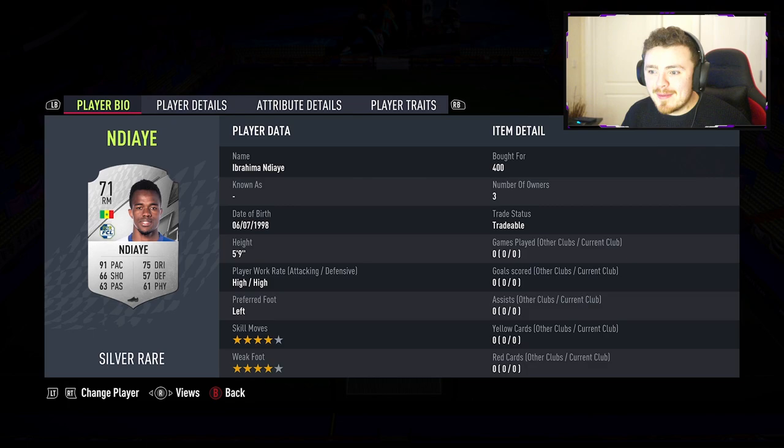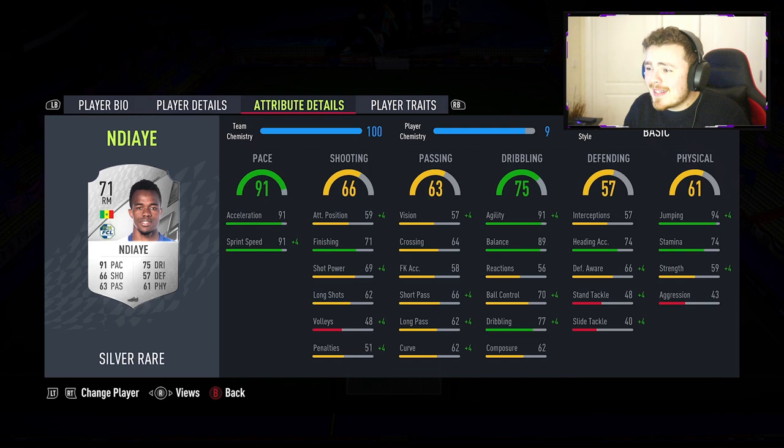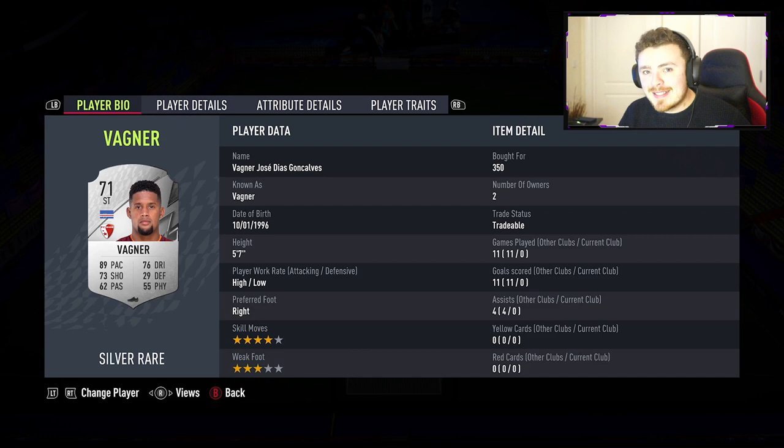On the other side of the front three we've got our boy Ibrahima — four star/four star, high/high, left foot, 5 foot 9, just 400 coins, incredibly cheap and a fantastic looking card. He's got pace coming out of his ears, amazing agility and balance, so he should feel super solid on the ball. Decent finishing and shot power — attacking positioning may let him down a little bit — but he can leap like a salmon and has a good bit of stamina. With these boys on either side bringing the pace and power, they can get balls into the box.